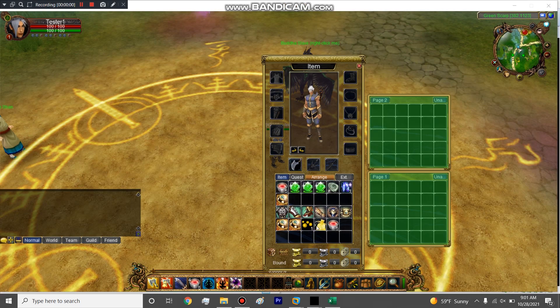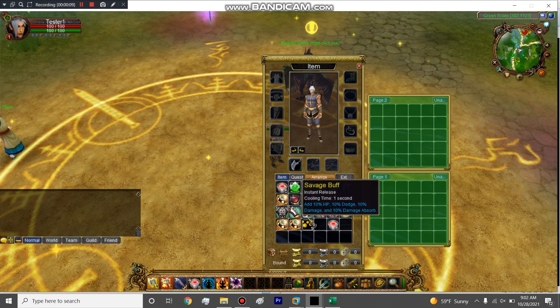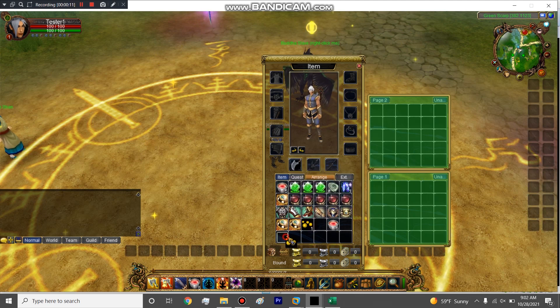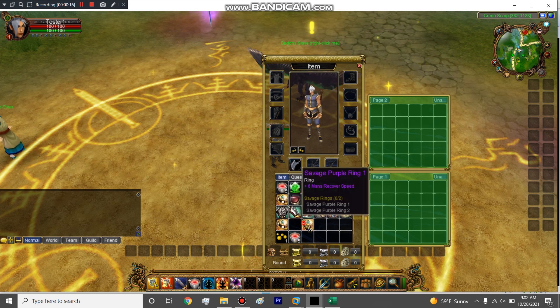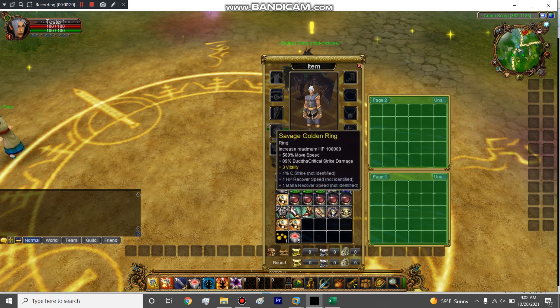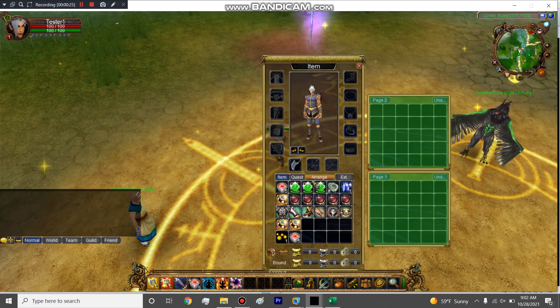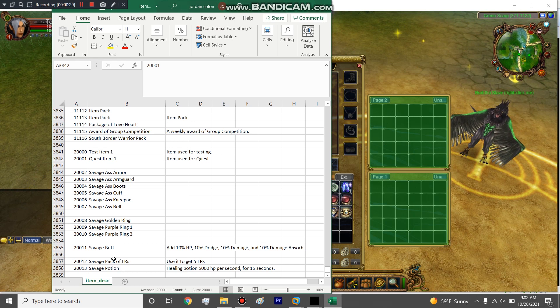The large rubies: open it real quick — five large rubies, that's all you had to do. When we edited item five, that's all it took to make a pack. The buff will be a separate video, as will the potion, purple rings, amulets, and the full set. The golden ring is done — it was that simple. Now let's check the failed quest item 20000.